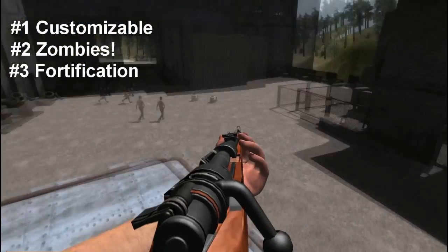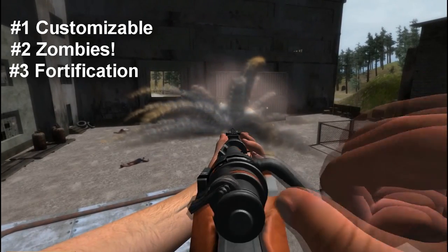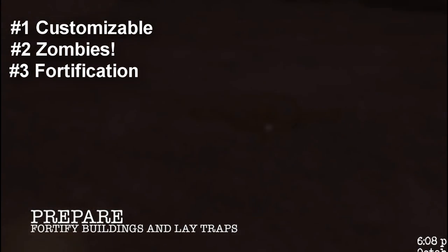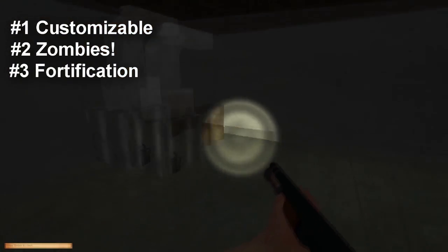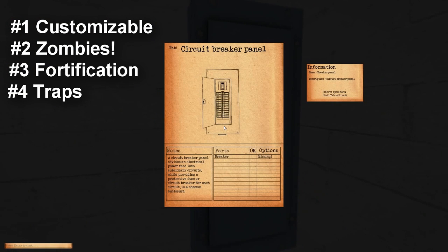Number three: Fortification. Fortification is a massive part of the game — from using boards and fences to light fires or fortify your windows. You can also use corrugated metal on RVs to make it a rolling death machine, or, you know, a lovely house.